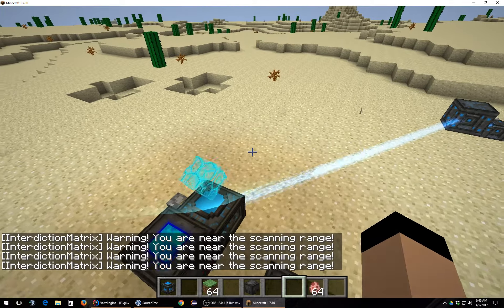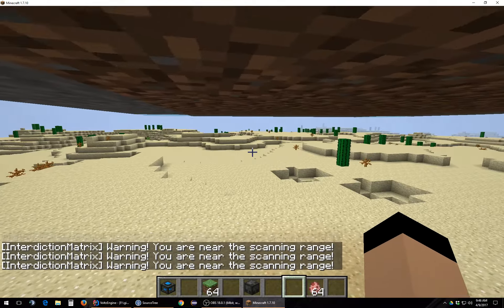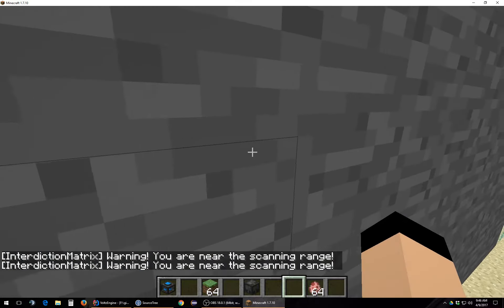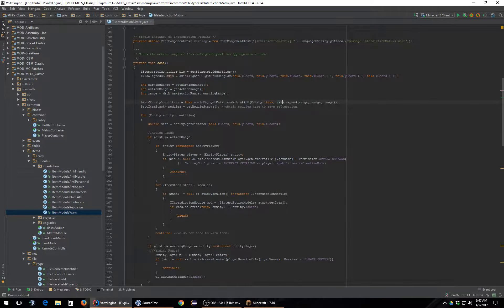Oh! You are near the scanning range. You know what's dumb about this? I am only one block outside of the field. That means the range is messed up. Warning range is the maximum of the action and warning range. Entities within axis — axis equals getBoundingBlocks plus one in each direction. This is actually not correct. Nobody saw why this isn't correct. This is just the whole 'I hate the Minecraft system' type of thing going on.